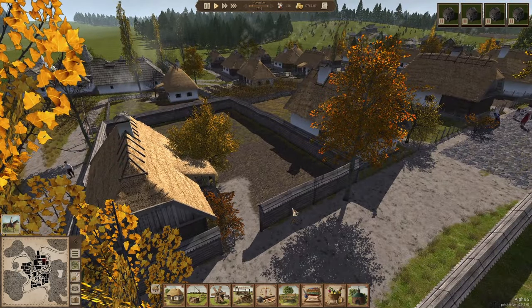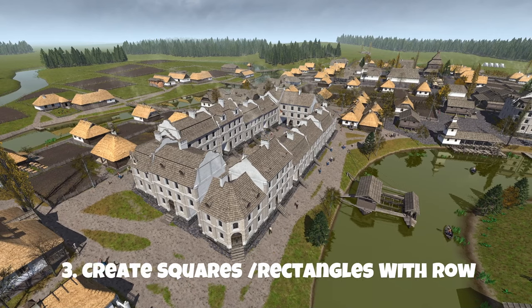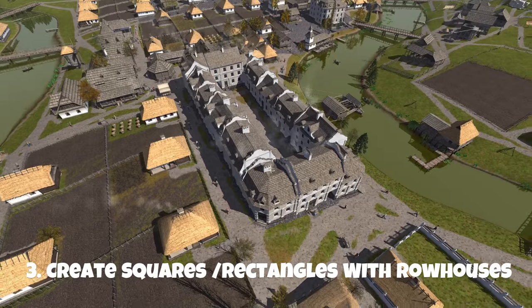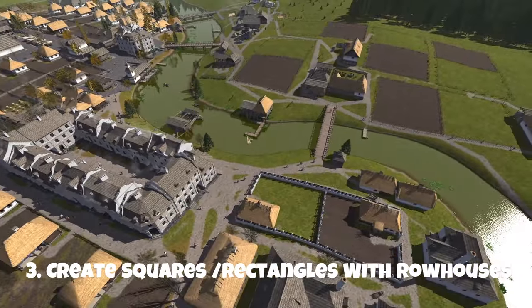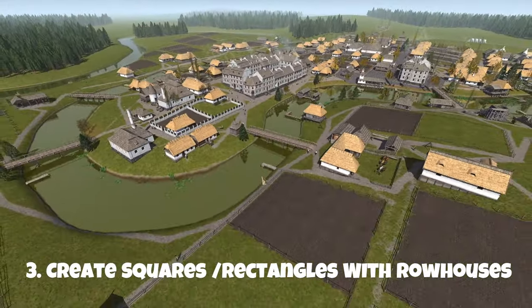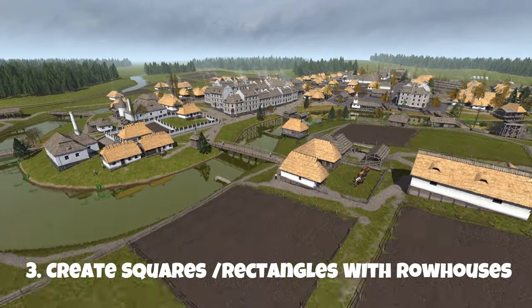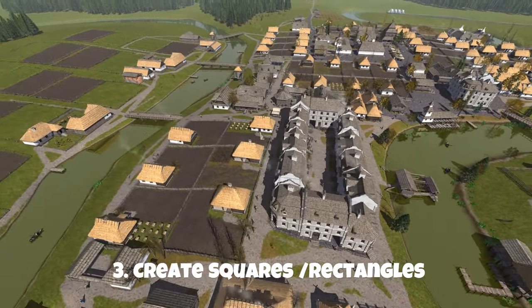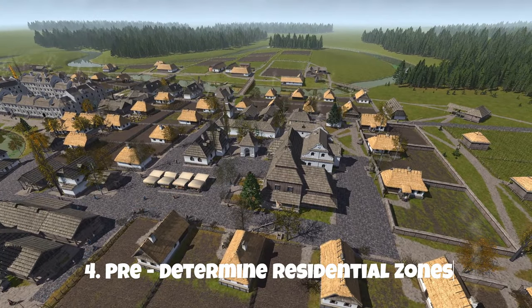When you combine the row houses into a square or rectangle, it looks aesthetically pleasing but it's also practical. If you place the row houses not too far away from your crop fields, you've got plenty of labor force to help collect crops and you never have to worry about crops being left behind. In general, if you place the row houses in the central part of the town, you're never going to struggle getting workers to do your jobs.